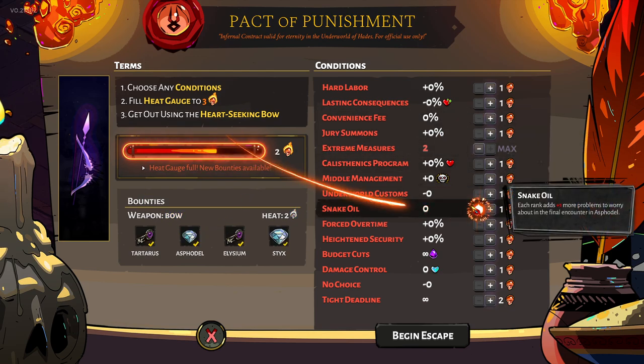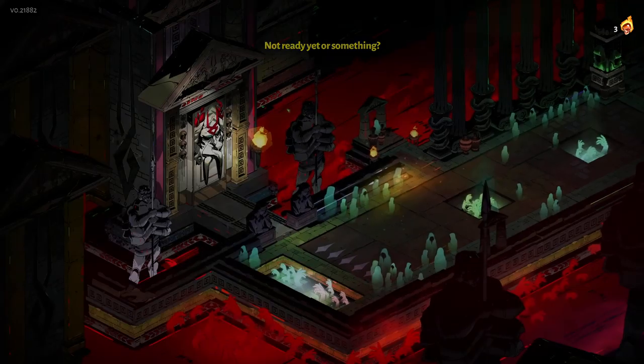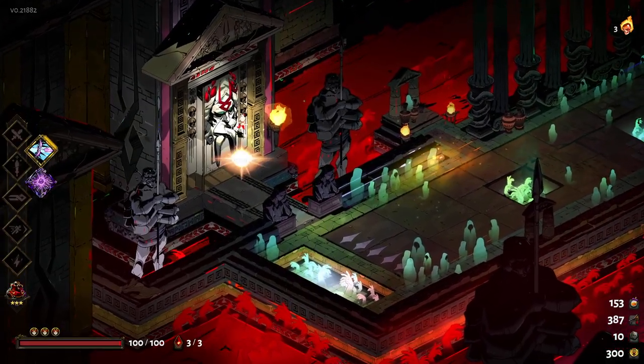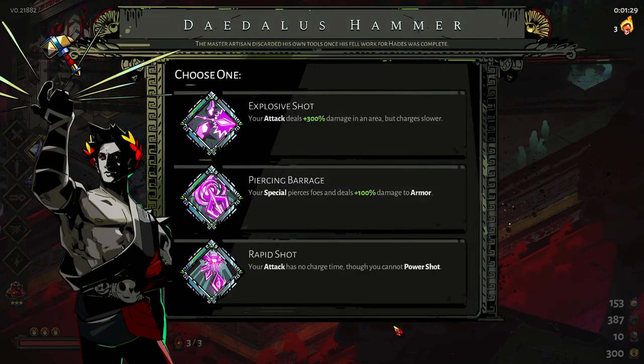This looks like I should be able to get bounties in here with three keys, so let's begin the escape. Hope that we get something good and hope for a great run. Starting with the hammer immediately, that's pretty okay.